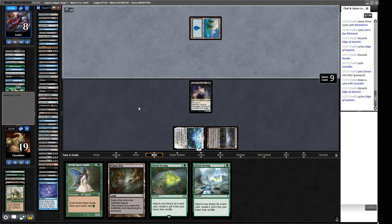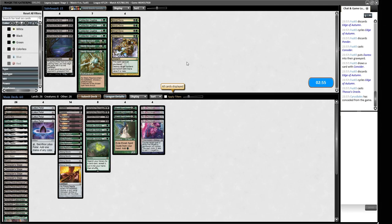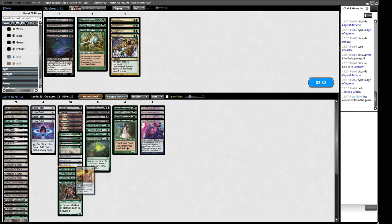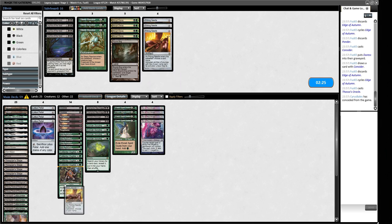So how do we beat this Doomsday deck? Collector Ouphe can slow them down — it shuts off Lion's Eye Diamond and Lotus Petal. Steely Resolve can stop some of their lines too. We bring in Collector Ouphes and a Pithing Needle; we also saw Bolas's Citadel, so Collector Ouphe is relevant. We board out Boseiju as we won't need graveyard hate.